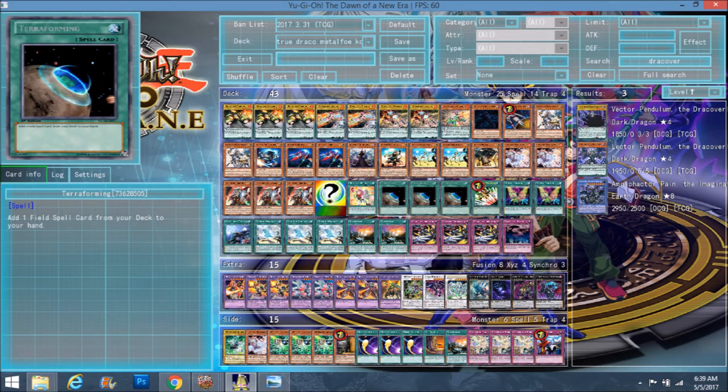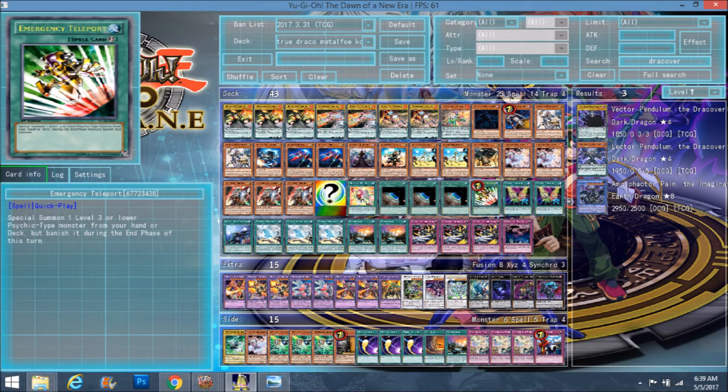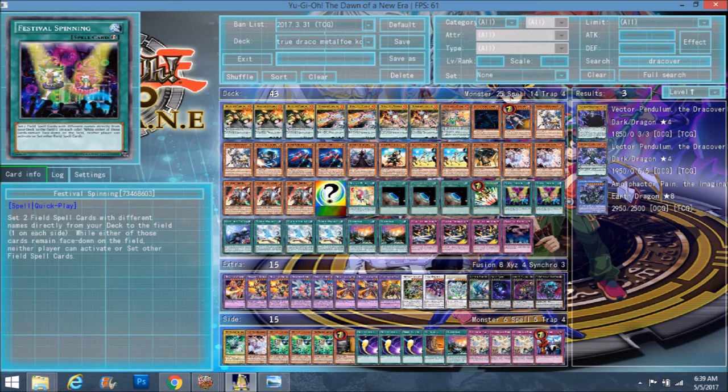Triple Terraforming — we're running five field spells in this deck, so field spell searchers are always welcome. Emergency Teleport — Kozmos are Psychics, Ghost Ogre is a Psychic, Metalfoes are Psychics, so there are a lot of targets. Although it's only at one, honestly you're probably going to use it on Ghost Ogre, Farm Girl, or Tincan. First turn you're going to use it on Tincan, mid-game you may use it on Farm Girl. I don't think you're going to use it on Ghost Ogre unless you know what your opponent's playing.